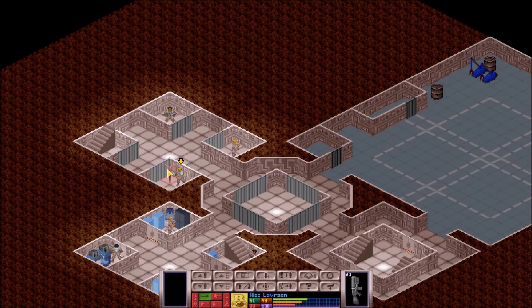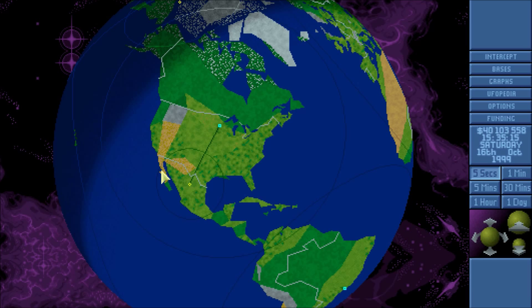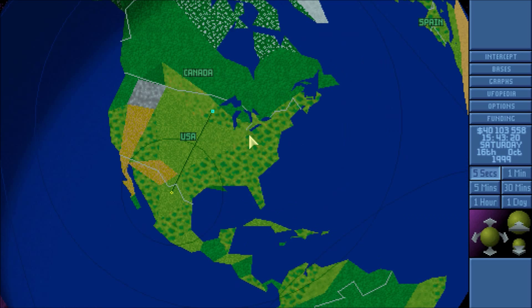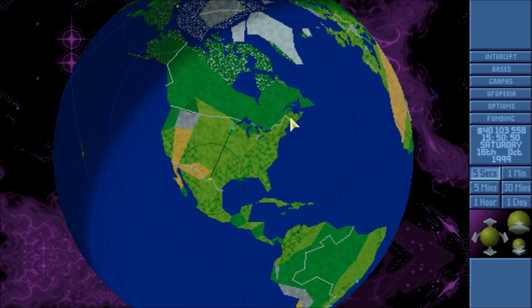Hey everybody, welcome back to another episode of Let's Play OpenXCOM. We are returning from our first successful extra-large UFO mission. It went quite excellently — the odds were in our favor because we had floaters, cellotids, and silicoids, so it was a smooth mission, especially for an extra-large.